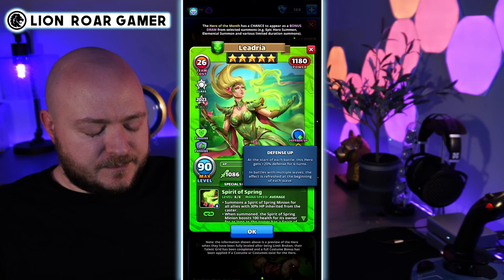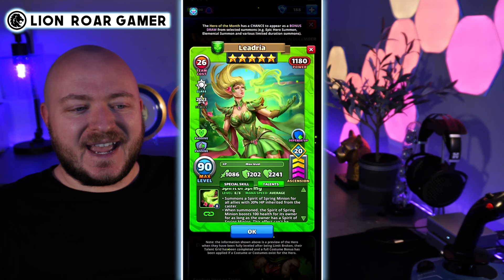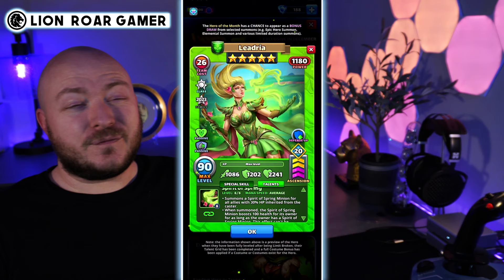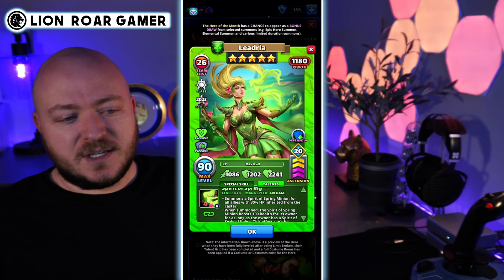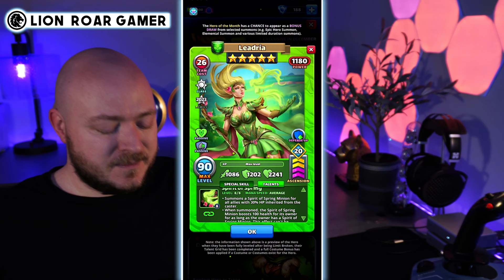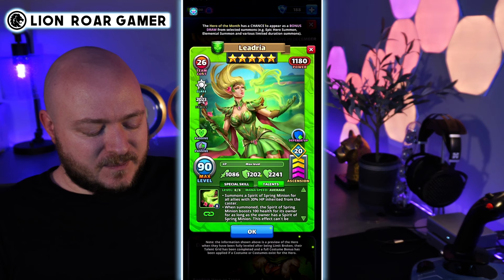Now let's take a look at the special — Spirit of Spring — average speed. If you put a mana troop on it, you can reduce the amount of tiles needed to make it functionally fast, going from 10 to 9, which is always really good — it's like the difference between three matches and four matches oftentimes. What this special does is summon a Spirit of Spring minion for all allies with 30% HP inherited from the caster. That's a pretty big minion, giving her a lot of HP on top of the HP she already has.